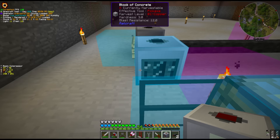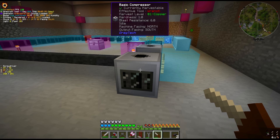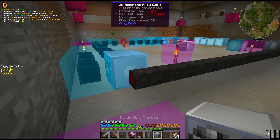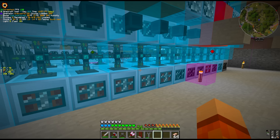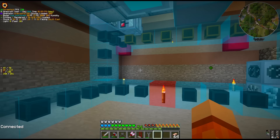On the end here, we have two compressors. There's a sign left in the front: compressors should have input filter enabled — shift right-click with a screwdriver will enable input filter, especially useful on things like alloy smelters. The input filter basically just locks it to a specific recipe. Then we have the turbine to power the cable, and the cable is so long because this will eventually become tier three.